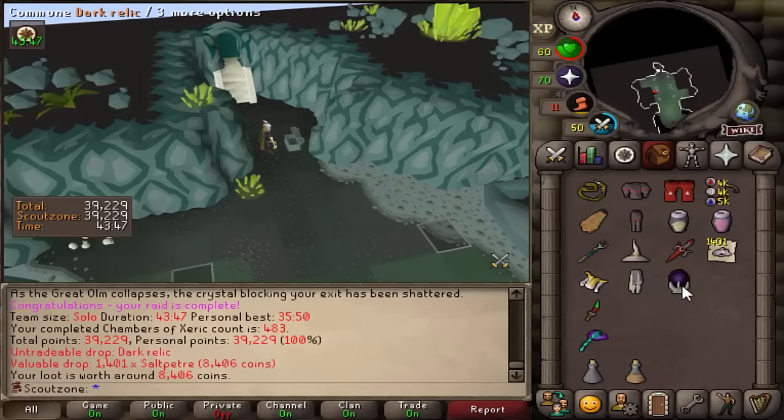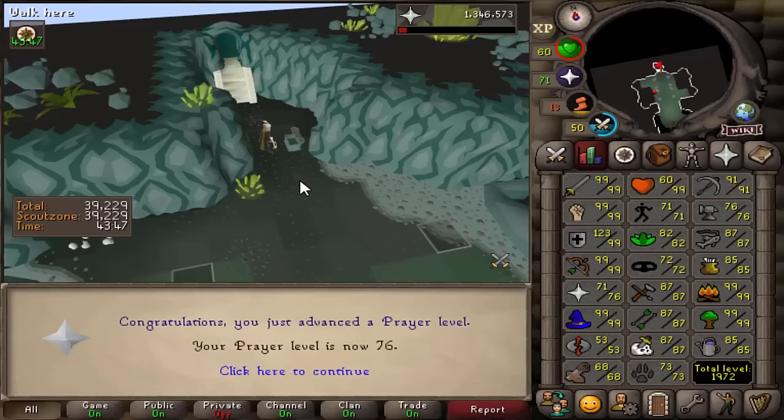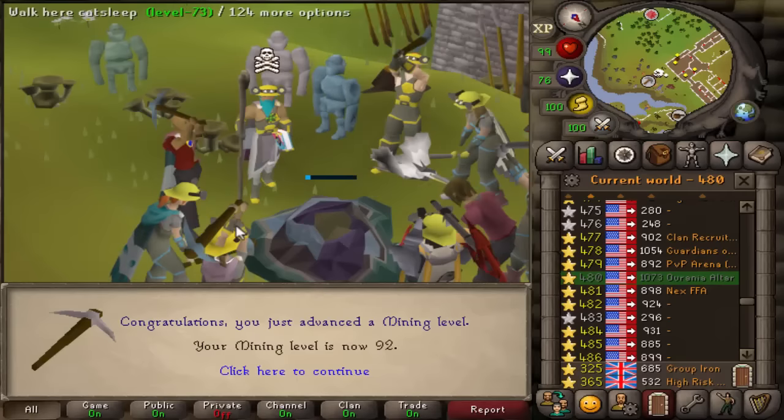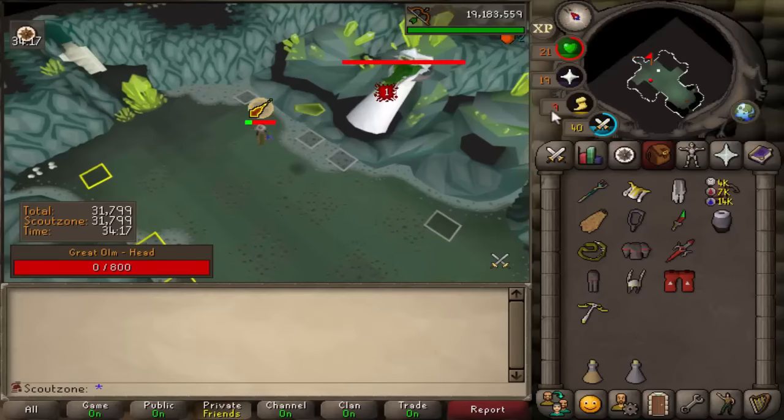We got a dark relic — 39k points solo, nothing big. Prayer level 76 — one level to go until we can finally use Augury, but I haven't unlocked it yet. 92 mining achieved — we can now go straight to amethyst without a boost. We're back at raids.